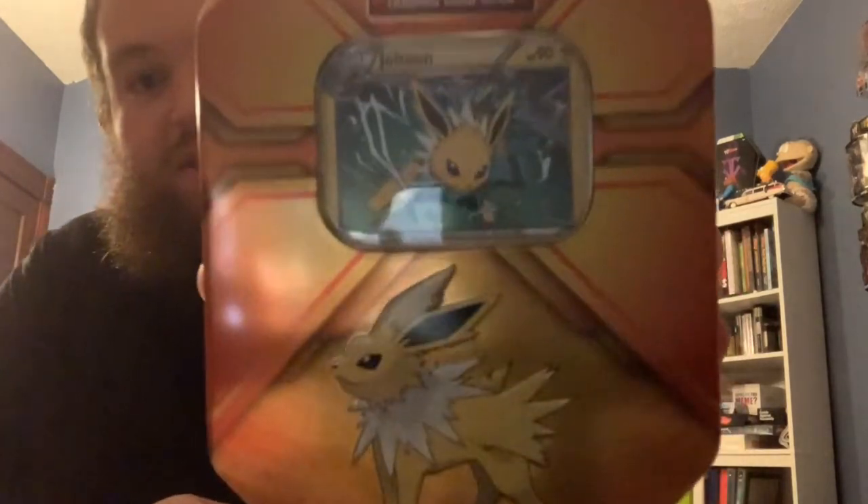Alright, so we'll go in and kind of open this tin up. I'll split the packs up too. So I'll do a pack from this and then I'll do a pack of Celestial Storm and we'll see what we can get. This is what the Jolteon tin looks like. And then you got the three Eeveelutions on the outside. And like I said, these are from Dollar General. They're on sale right now for ten bucks. I paid ten bucks each for these, so it's a very good deal. Get that card out of here without damaging it.